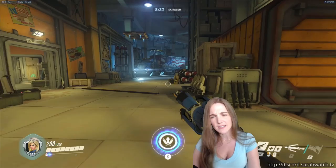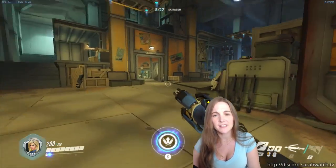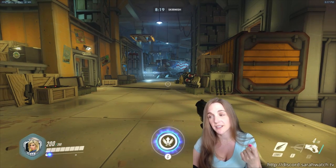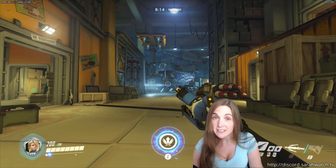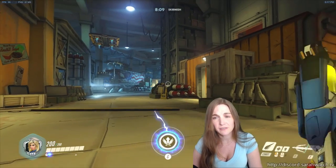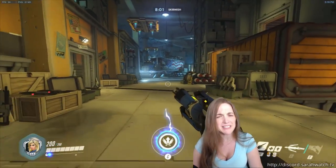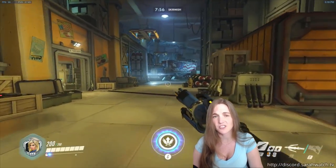It's also beneficial that if someone flanks right here, you can see that — but that's slightly less common and a little bit more suicidal for the flanker. So once we get up into this vicinity, I basically consider the main highway here to just be a no man's land for me unless I'm behind a Reinhardt shield or an Orisa shield, or I'm crouched down directly behind the payload and safe to do that.